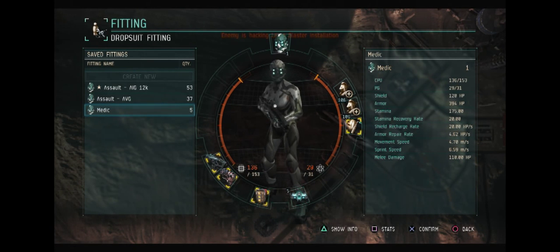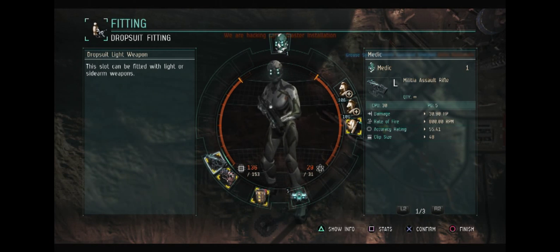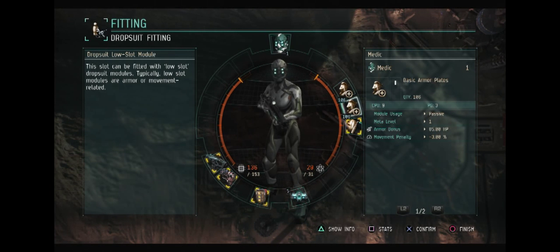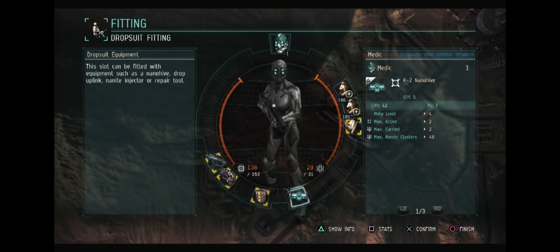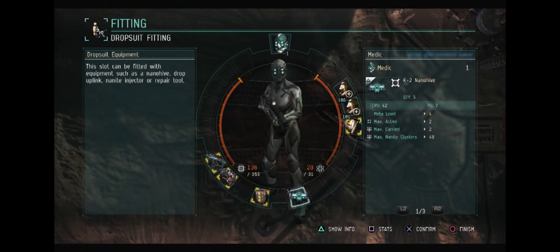I specifically chose to do this because I want to demonstrate that it is possible to play a good game with a low skill point character — not that you have to have a ton of skill points to do so. The nano hive is a great choice for these skills.